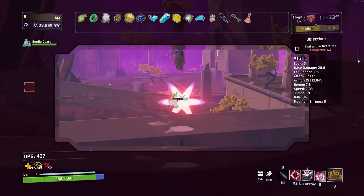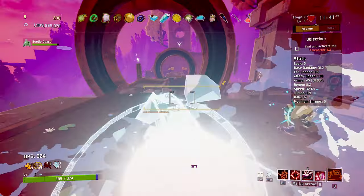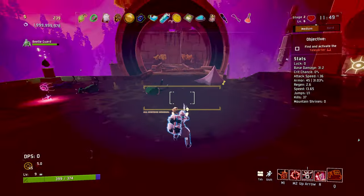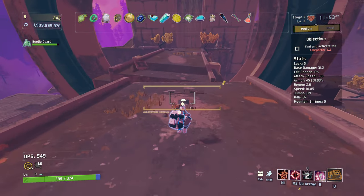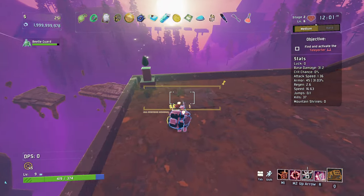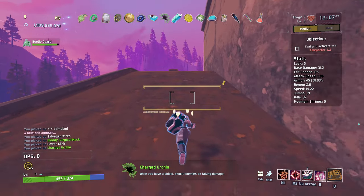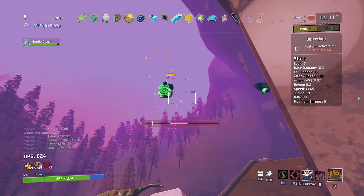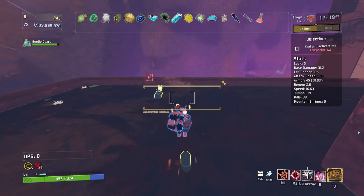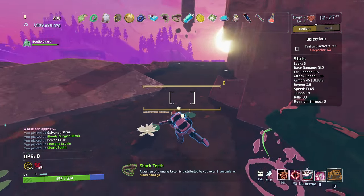I was wondering what that noise was — it's just my beetle guard. My accuracy right now is bad! We've got one of those shield-based effects. When you have a shield, we've got a lot of shield-based effects right now, and we do have a portion of shield up at the moment — so we are gaining all of these effects right now, which is rather nice. I really like it when you do little bank shots there. We've got some teeth — portion of damage taken distributed over five seconds. That's pretty good. I think we're good to go.